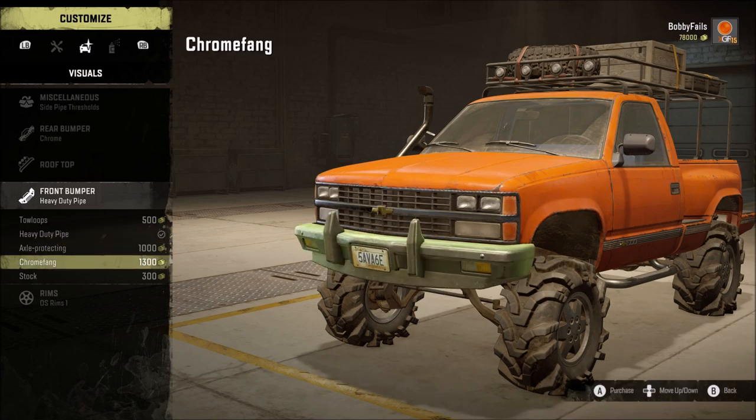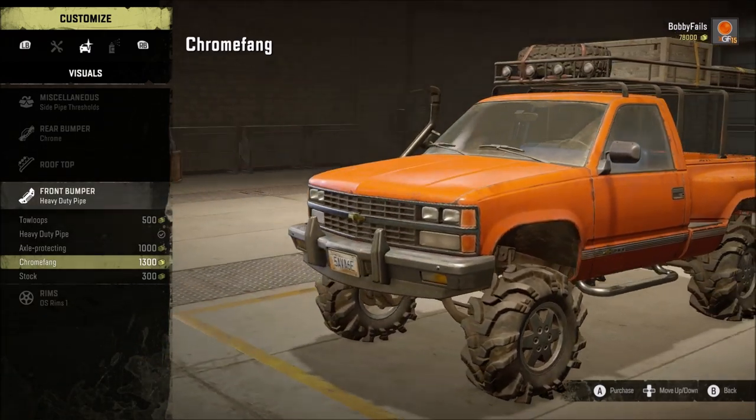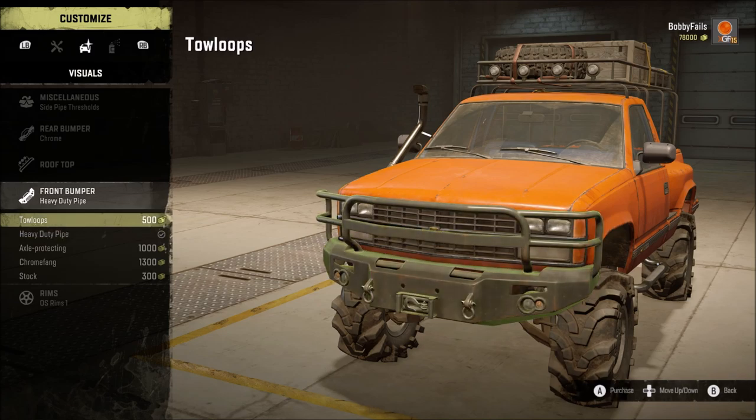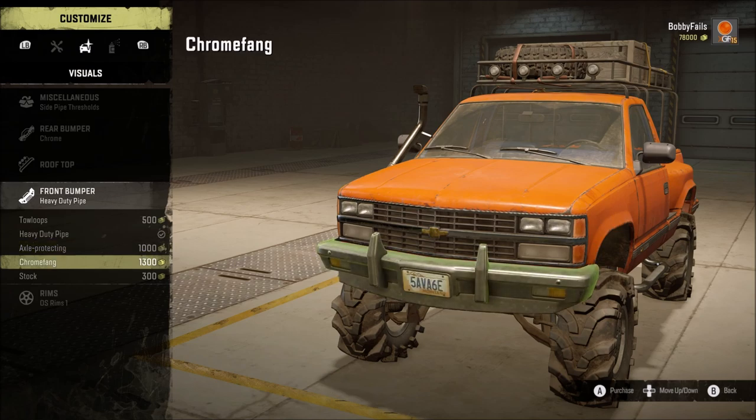So we'll get more fuel and stuff - that's definitely worth it. You can have the trunk repair supplies in as well, which gives you some extras and makes it good for any recovery missions. Snorkels - you've got the tall front facing, which I'm going to put on my truck, and you've got the tall mushroom. Visuals - you've got the side pipe, an angled sun visor which I haven't unlocked yet. Rear bumper - you've got chrome which looks really nice, and police pursuit. I'm going to stick the chrome on because it looks nicest. Front bumper - you've got toe loops, heavy duty pipe which is what I've put on, axle protection, and the chrome fang - that kind of goes with what I've got on the back, so I might put that on. We're going to put the chrome fang on.